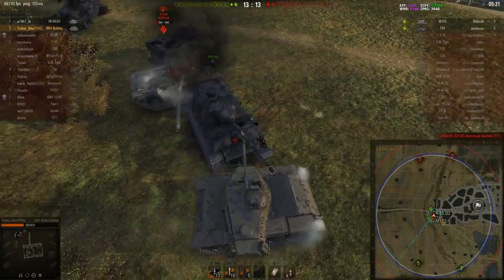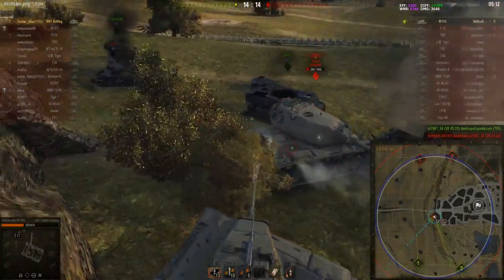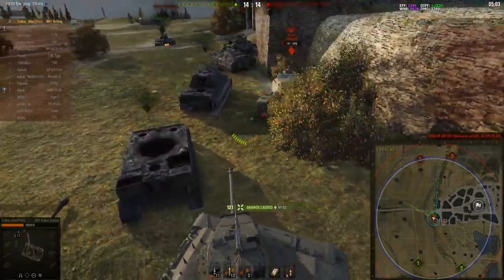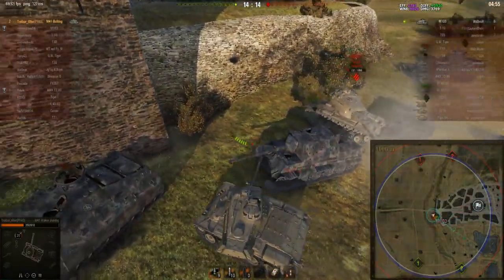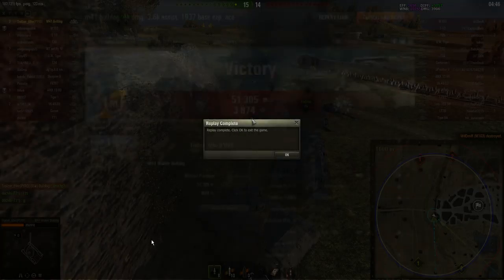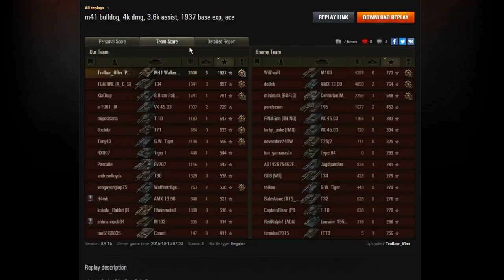The VK 4503 is only tier 7 as well, and they're up against the tier 9 M103. The M103 takes out the VK 4503, but Trollzer puts a shot into him and uses the dead tank for a bit of cover. He'll be happy that the M103 has just fired. In the end he carried the game — 15 to 4 — as we have a very quick look at the post-game battle results. It was an ace tanker mastery badge for Trollzer in his M41 Walker Bulldog, one of the most popular tier 7 light tanks in the game. He earned Bruiser, Fire for Effect, and Patrol Duty for all the spotting damage.